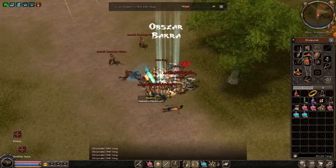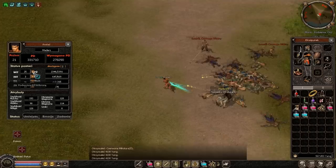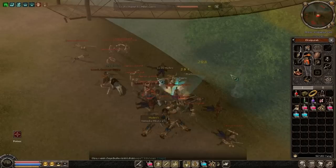Mamy tutaj koło handlarki różności — jest jaćka, taki NPC, u którego możemy kupić wszelkie rosy, fryzury oraz takie wspomagacze do swojego konta.